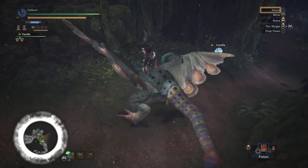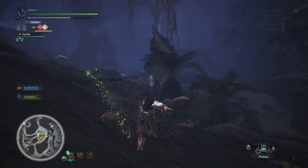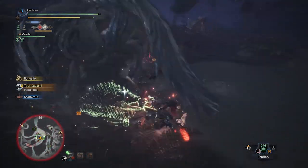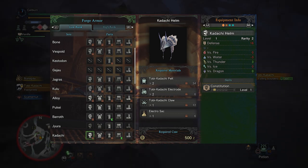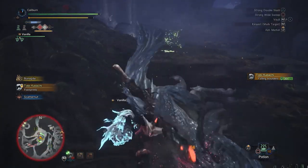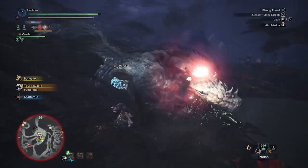Sharpness is especially useful. The base armor set will have to tide you over to take on Pukki Pukki and Baroth. Unfortunately, there isn't much to upgrade until you get to Tobi Kodachi, at which point you get to upgrade basically everything. The Kodachi Helm grants Constitution, which will reduce the amount of stamina dodging will consume. Constitution has good synergy with mounting monsters as Insect Glaive is the only weapon capable of dealing any real damage while mounted, but you'll consume stamina while doing so.